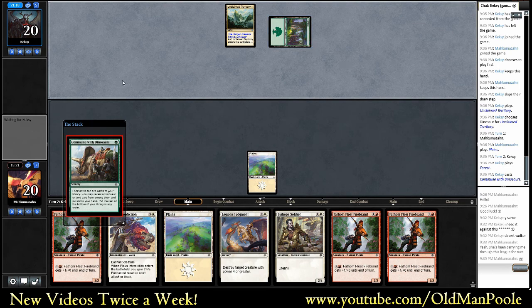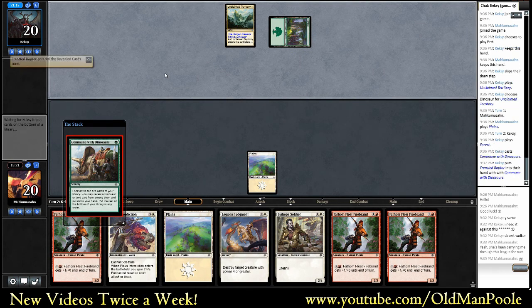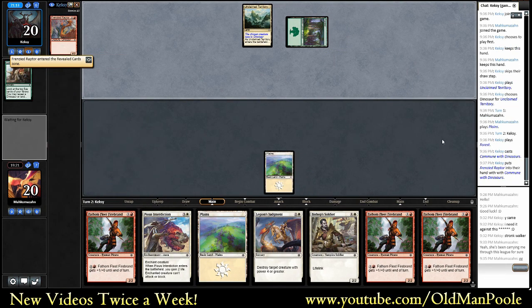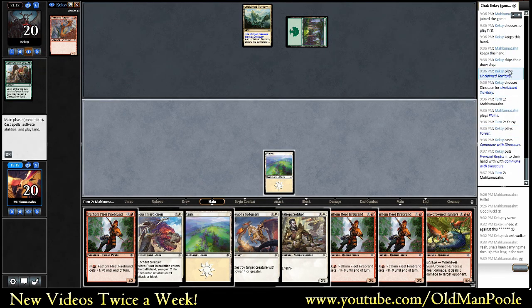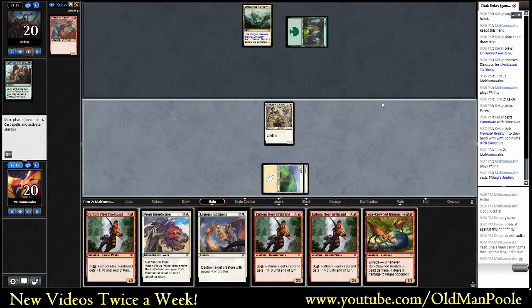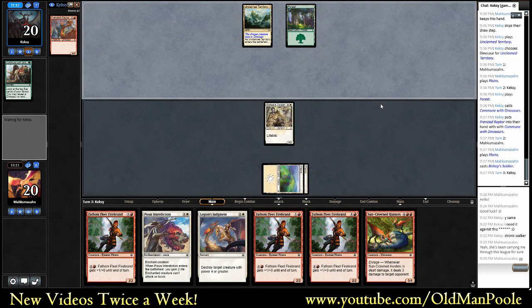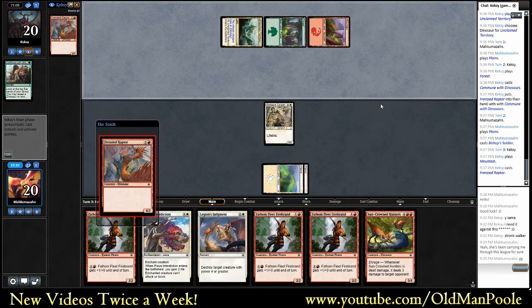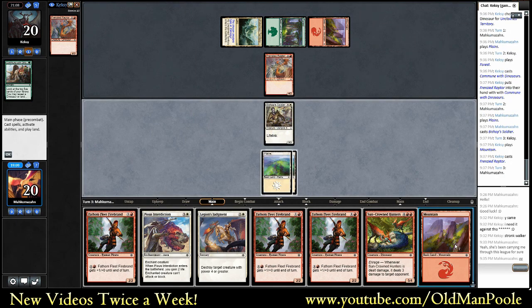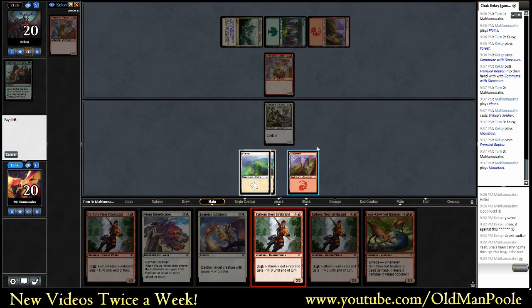One place Commune. Looking for... Frenzied Raptor. Okay, it did keep at seven, right? Yep. Well, we're starting to get a little bit dire with our mana situation. Really, really want to find red next turn. Ho ho ho, man. Ask and he shall receive, am I right?